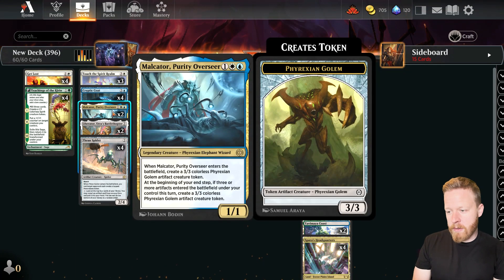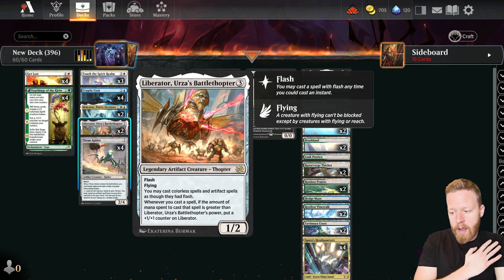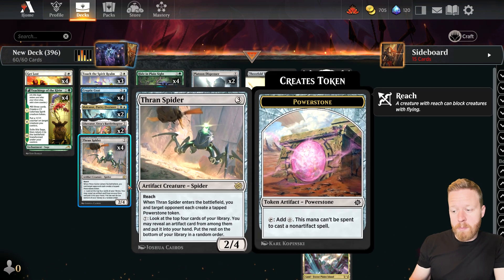Malkater Purity Overseer — three mana 1-1, makes a 3-3 colorless artifact creature, so it works with our deck. At the beginning of our end step, if three or more artifacts enter the battlefield under our control, we make another 3-3 artifact creature, and that can actually happen in this deck. Liberator, Urza's Battle Thopter — Flash Flying, 1-2 for three mana. All my colorless spells and artifacts have flash. Whenever I cast a spell, if the amount of mana spent is greater than Liberator's power, I can put a plus one counter on it. We have a bunch of that as well. Thran Spider is a colorless creature that gets pumped by Vanifair, and also gives us a Power Stone to ramp into bigger artifact creatures.